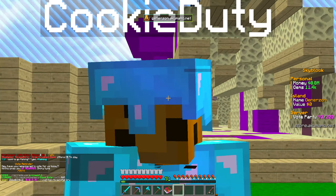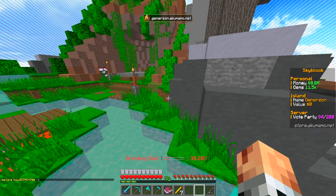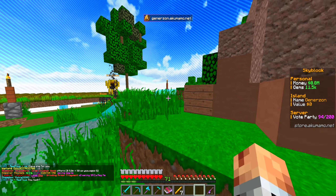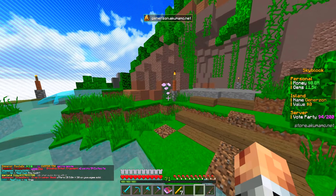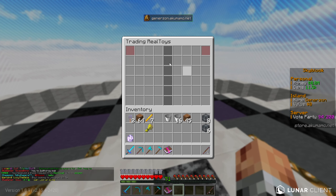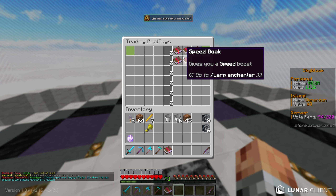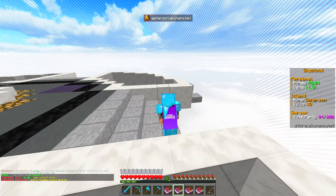I might see if anyone is selling a gardener book for cheaper — 2 million feels very steep when the crop crusher was 6 million. This guy says he has one for me. He actually wants to give it to me for free — I'll take it, I appreciate this. He gives me a whole bunch of books as well, which is great since I don't really have any enchants yet. Thank you so much — this is huge and it's going to help me out a lot.